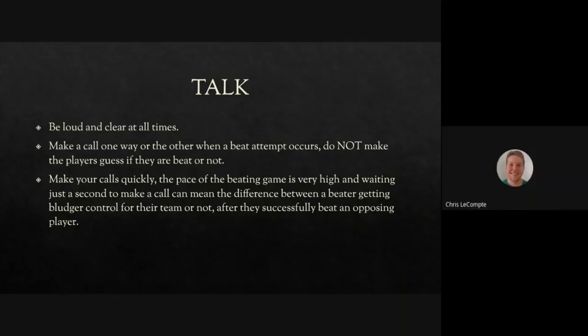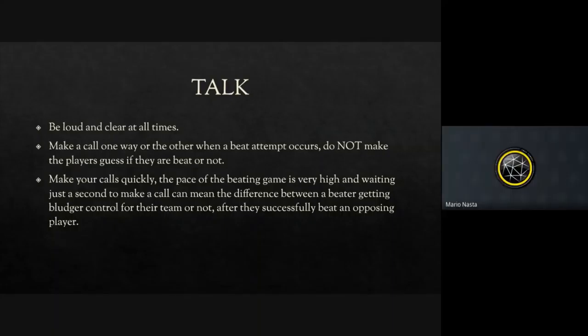Even using the position and the team will get the message across. Also, on the flip side, make sure your safe calls and no-foul calls are just as loud as your foul calls. It can be really difficult for a beater in the middle of a duel to know whether they were safe or beat. Don't make them guess — that's bad for both people involved. The person who threw it is wondering if they can go for the ball; the person hit is wondering if they can keep playing. It's really important to make it clear to everybody as soon as possible.